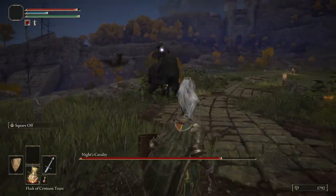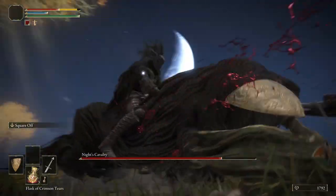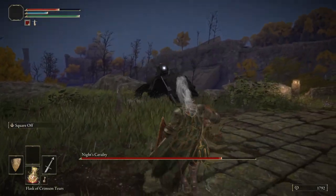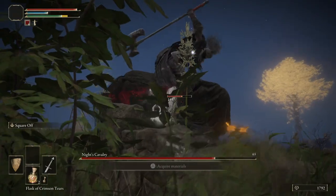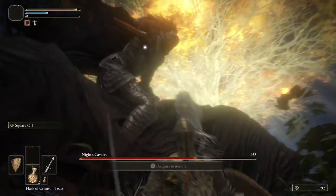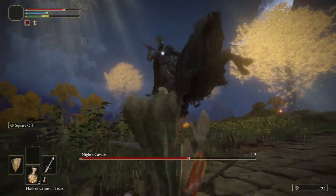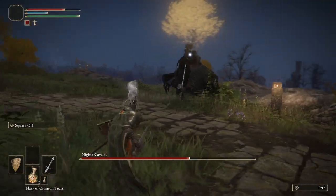Once we get the horse's health all the way down, he is going to come off, and we have to make sure that we immediately pounce on him. When it comes to healing, you kind of want to do it in one of the situations where you're going to hit, because he's pretty aggressive. So when you roll right out of one of his attacks, that's probably a really good time to heal.